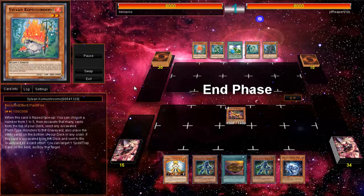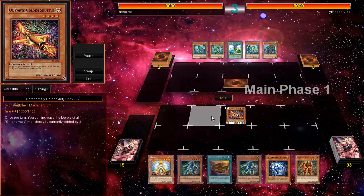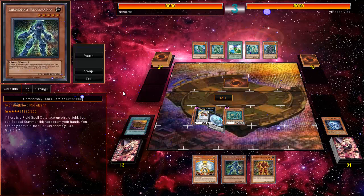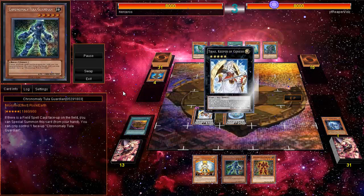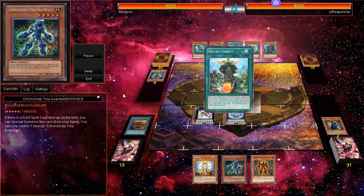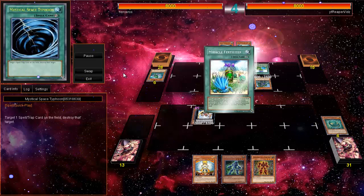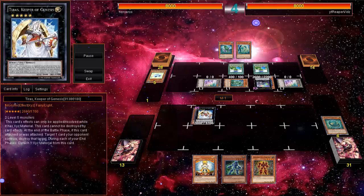I was against a Sylvan player, which was pretty cool, so the only play I had was to go for my Shuttle Chronomaly. Chronomaly is such a fun deck. I always thought 'chronomaly' meant 'artifact,' so I went outside and talked to my friends about artifacts — that's not weird at all. Sylvan Charity is like a freaking Graceful Charity, so not fair, but there's nothing Tyrus can't handle. Tyrus is such an awesome card.